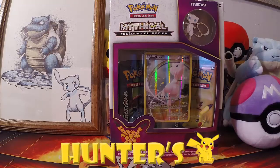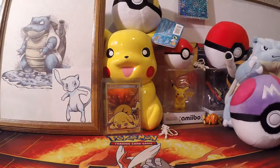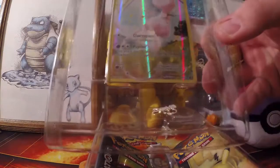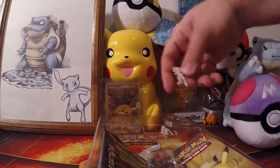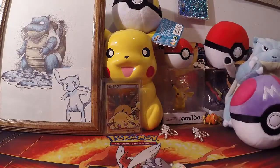Papa Blastoise here and I'm with Hunter's Pikachu. Today we're going to open one of these new mythical boxes. I'm going to have him start opening it. By now you guys have seen everything inside. There's the promo card with the code card behind it, there's another pin, and here are the two packs. I'm going to let him open them — I'm going to have to give him some guidance. Let's save the Pikachu one for last.